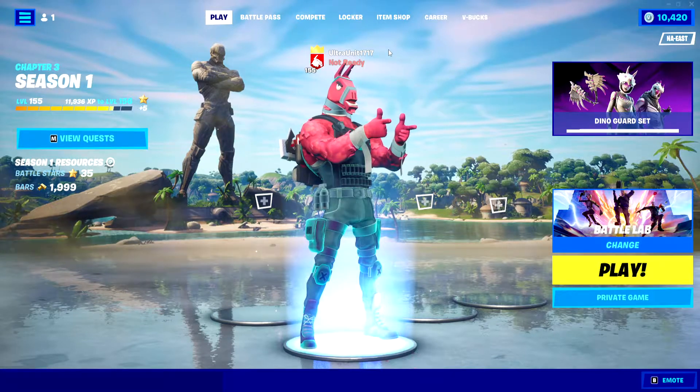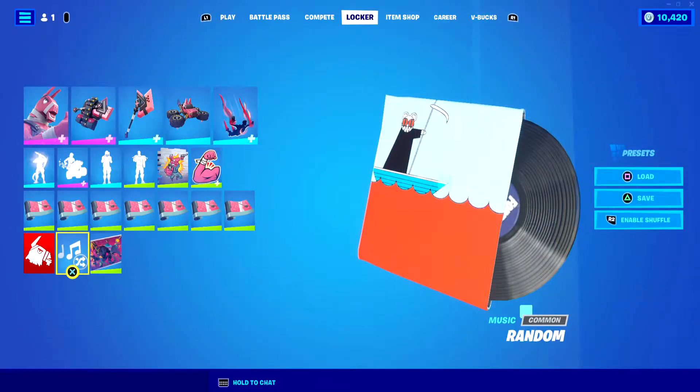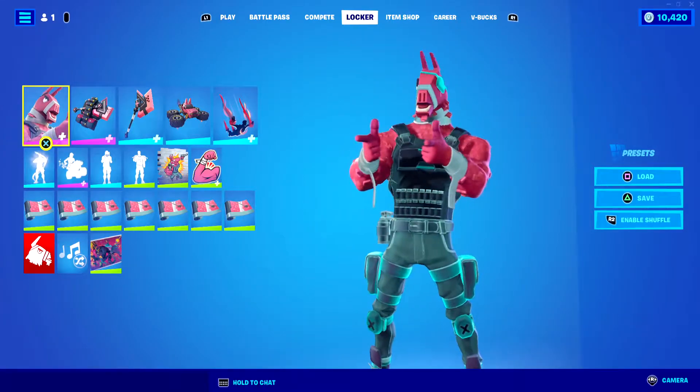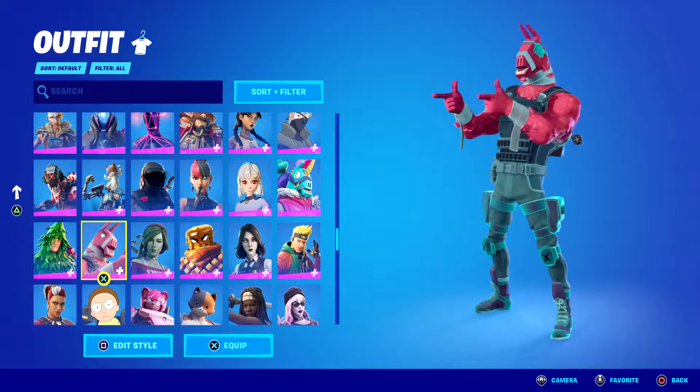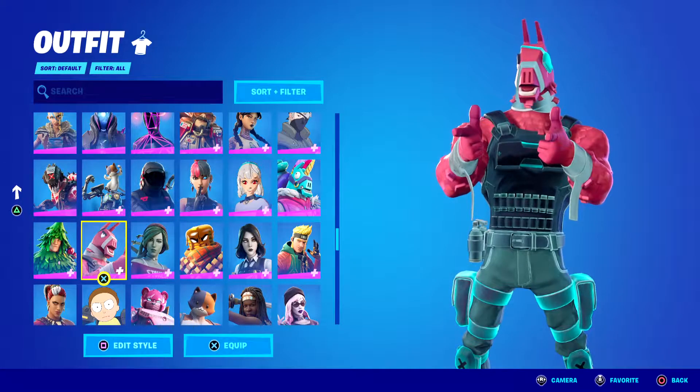Welcome back to a Fortnite video here on the channel. Today Sergeant Llama has got his photo negative style unlocked — I think it's still called photo negative. Personally, I'm just going to say right off the bat: I give this style a 3 out of 10 on him.